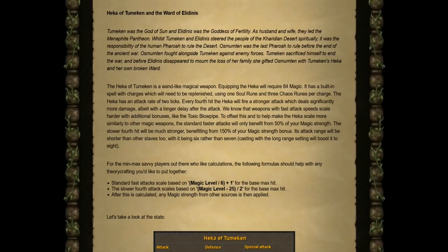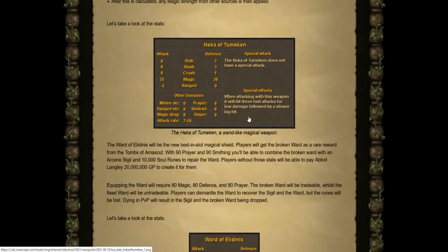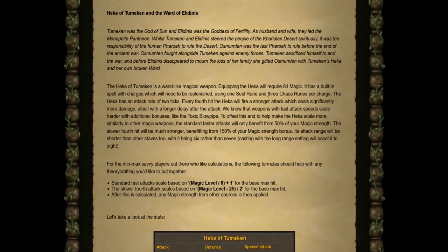Moving on to the new wand and magic shield rewards — I'm not going to use their specific names because I don't know how to pronounce them, but the Heka is the wand and the Ward is the shield. The wand requires 84 Magic to equip and has a built-in spell with charges that need to be replenished using one soul rune and three chaos runes per charge. It attacks at a rate of two ticks, and every fourth hit it fires a stronger attack dealing significantly more damage but with a longer delay. The standard faster attacks only benefit from 50% of your magic strength, while the slower fourth attack benefits from 150%.